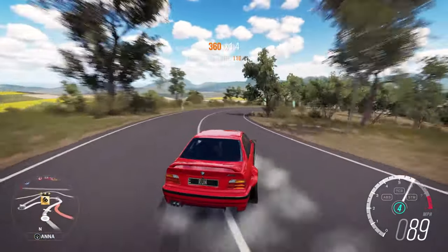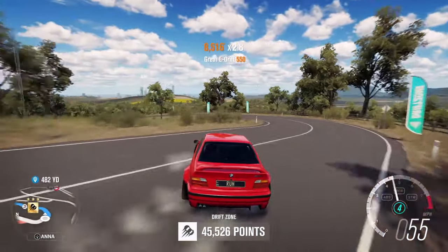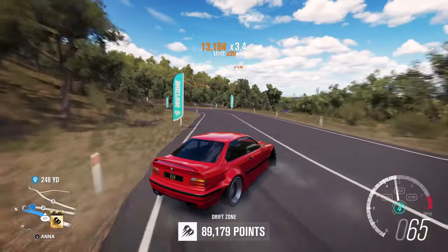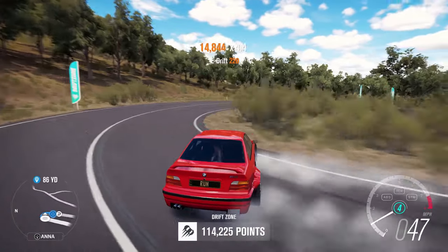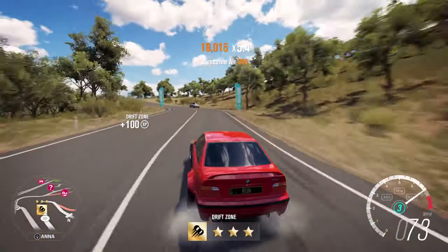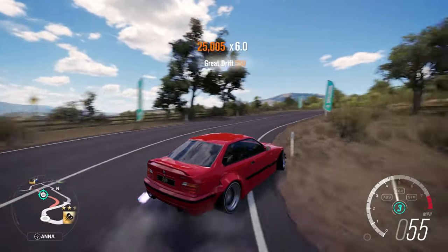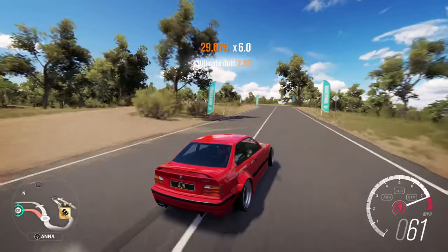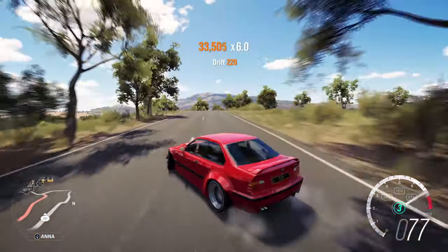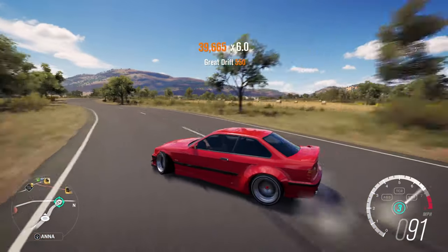Let's get right into the drifting. Look at that steering angle right there - reel her back in. We got about 100,000 points right there. Look at this steering angle - you can literally pull out of any turn with this. This car works a lot better than the GTR. You barely even have to go full lock because there's just so much angle.